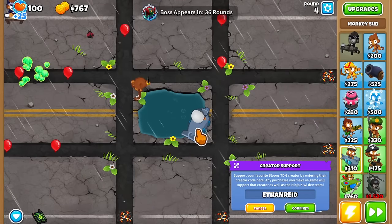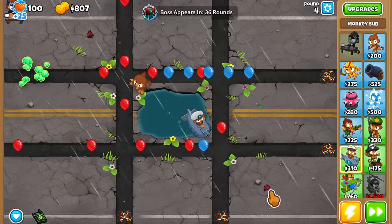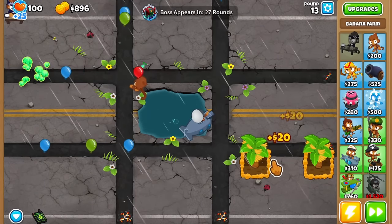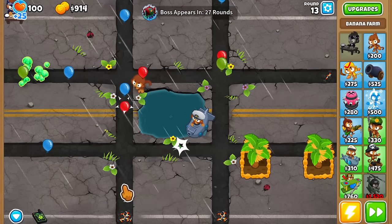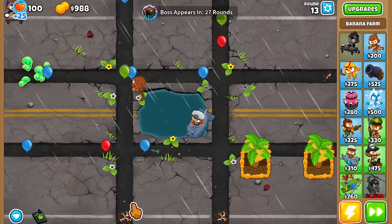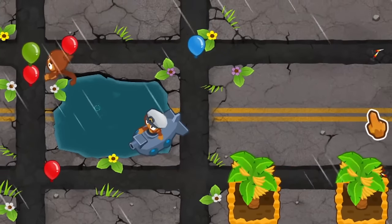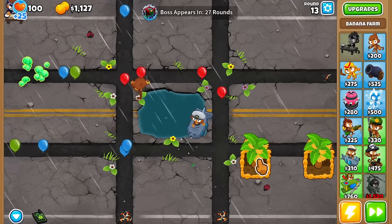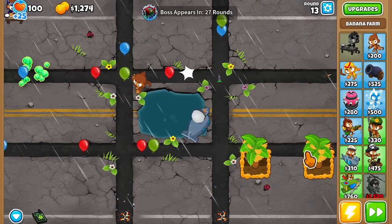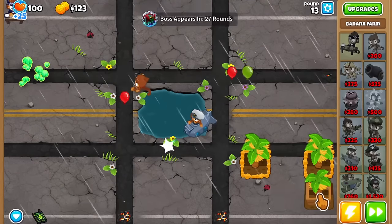As usual, we're going to start with a bunch of farms and upgrade them to 2-0-0. I'll have them towards the bottom. So I've got 2-2-0-0 farms and the question is do we greed it out? It's very nice that we're playing on Ouch because this map has four entrances but also four exits, so the Road Spikes Monkey Knowledge is going to get placed on four different sides. We're going to be able to tank a lot of bloons thanks to these four exits, which gives us a little bit of room to farm.